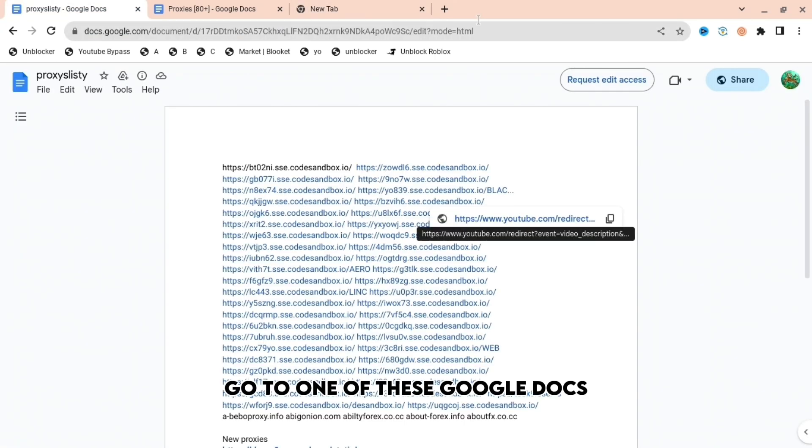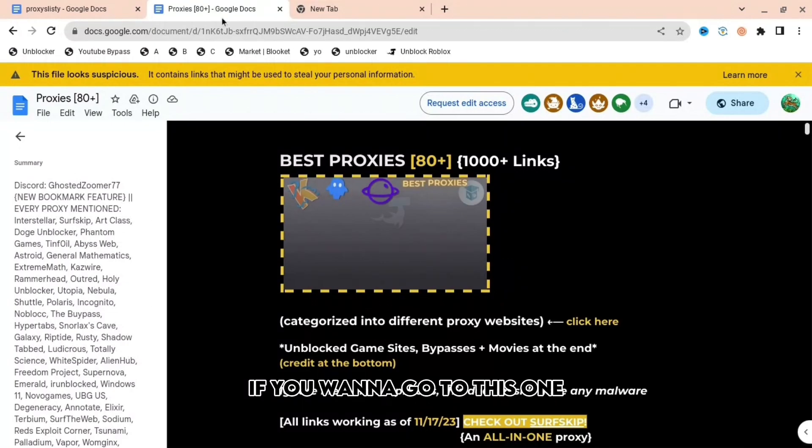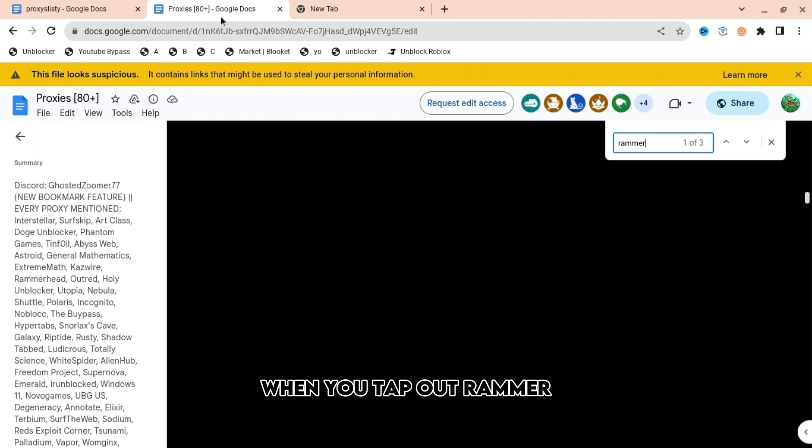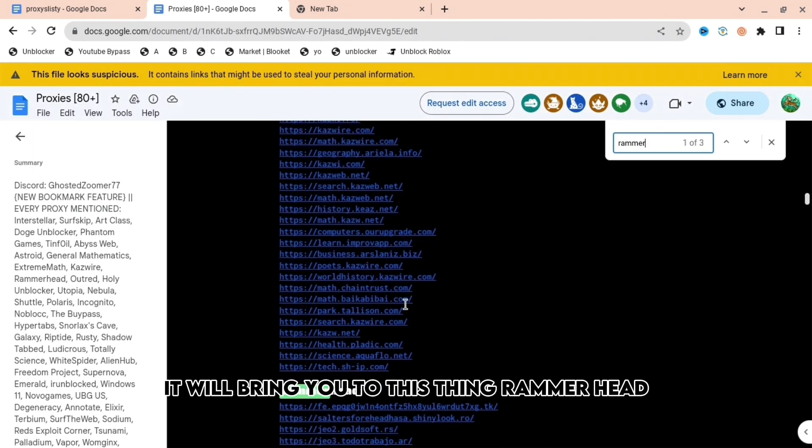So basically, go to one of these Google Docs and then just press the link. If you want to go to this one, press Ctrl+F and then type up 'Rammer.' When you type up Rammer, it will bring you to this thing — Rammerhead.